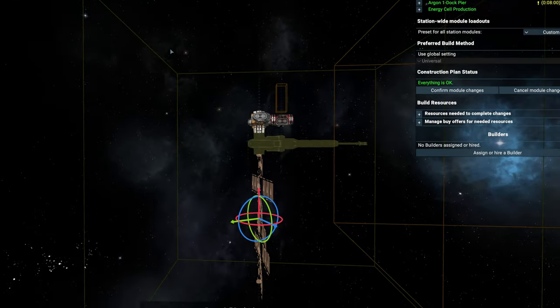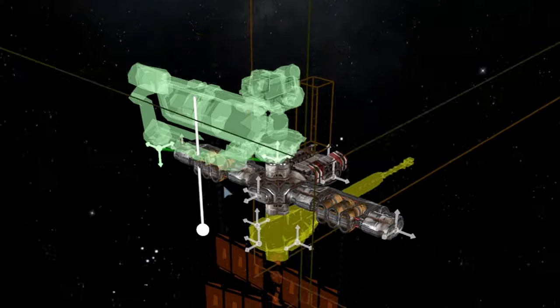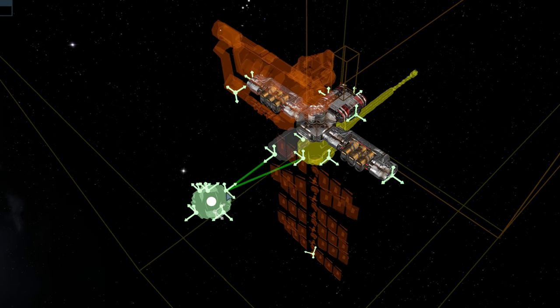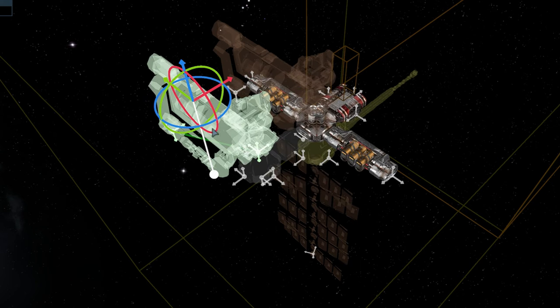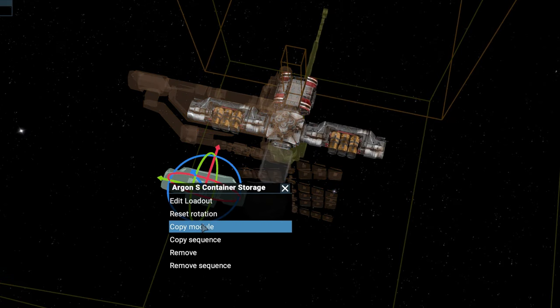Panel orientation doesn't matter in X4 by the way, so just put them wherever you like. Next up is the refined metal production. Just place it on top of our pre-installed cross connector. Then afterwards, place a base connector behind it and another cross connector — this way we can easily place more production modules if needed. Place two container storage modules in the same way you place the solid storage.